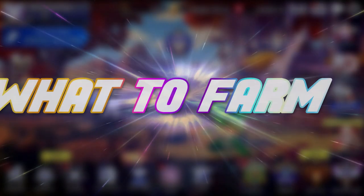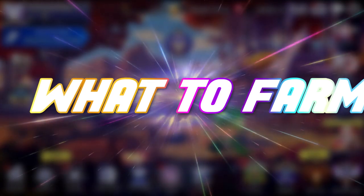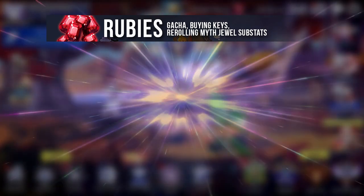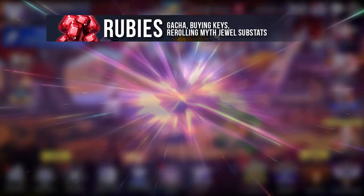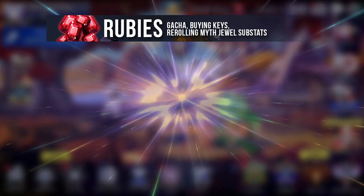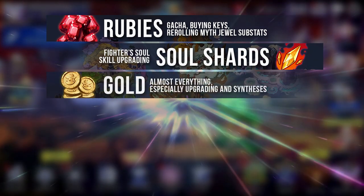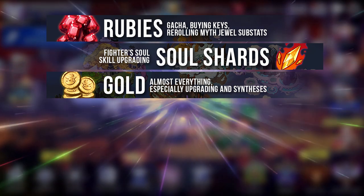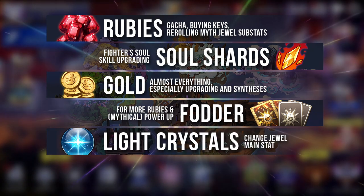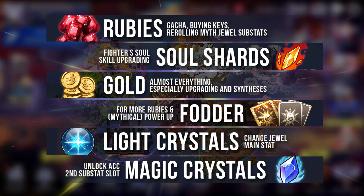Farming is no longer just about earning rubies. There are far more things now in the game that you need to get through adventure. Rubies are mainly used for gacha, buying keys, and re-rolling Mythical Awakened Jewel substats. They can also be used to upgrade special traits and polish Mythical Awakened items, but please don't. Soul Shards are used to unlock Soul Skills in Fighter's Soul. Gold is used for too many things right now. Fodders are needed to generate rubies. Light Crystals are used to change jewel main stats. Magic Crystals are used for unlocking the secondary subslot for accessories.